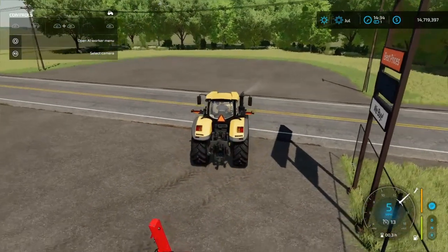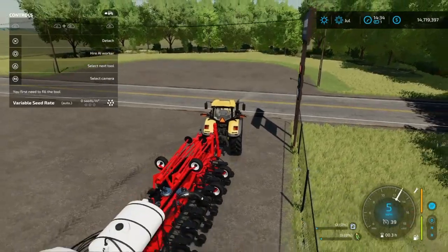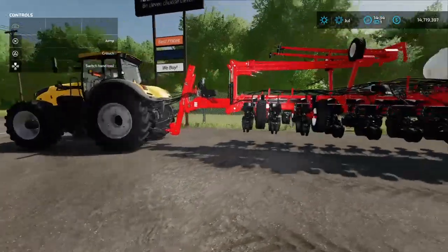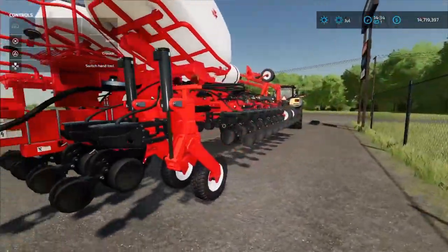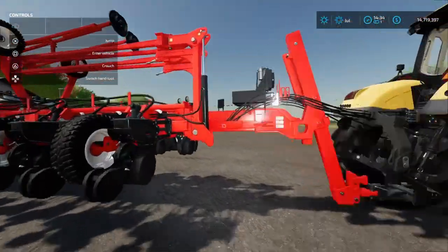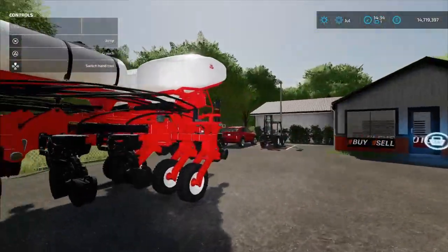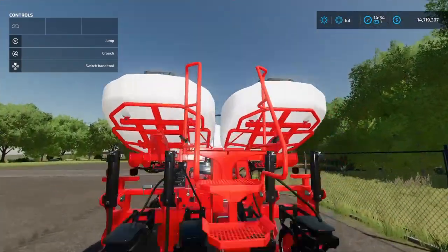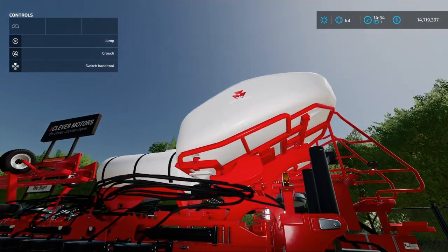I bet you a nickel this thing ain't light. I want to see if it printed Massey on the side — maybe when it unfolds I don't know. But I know there are Massey symbols on the side of the tank. See right there — cool.